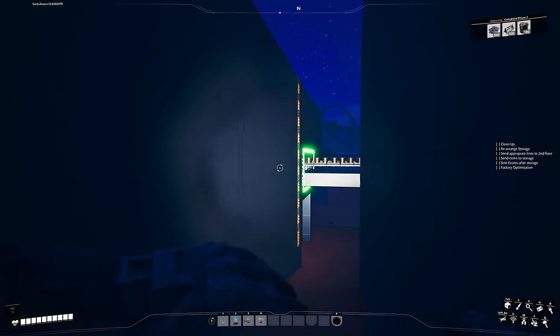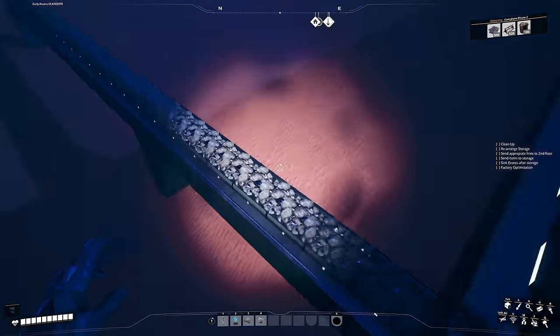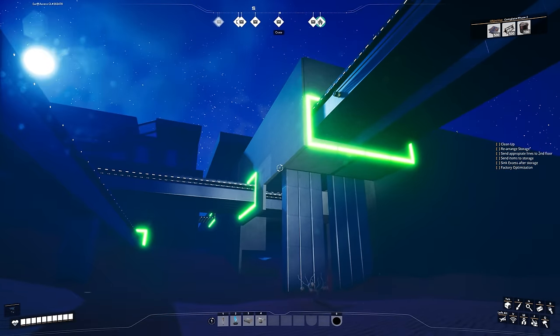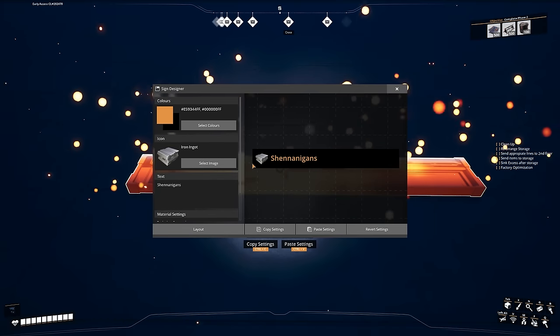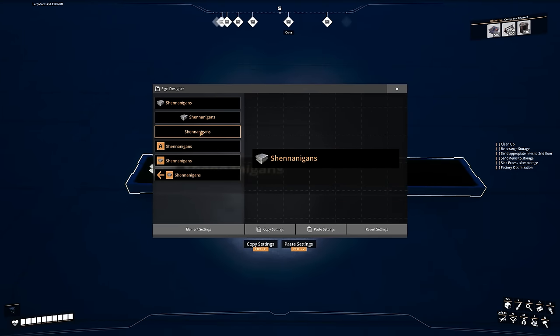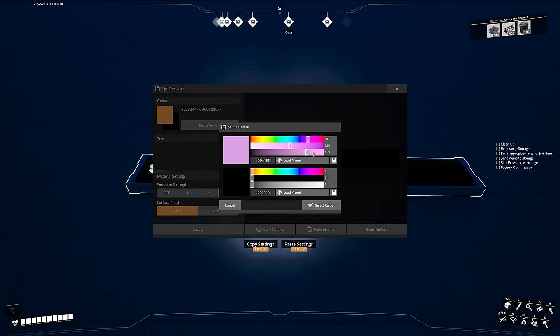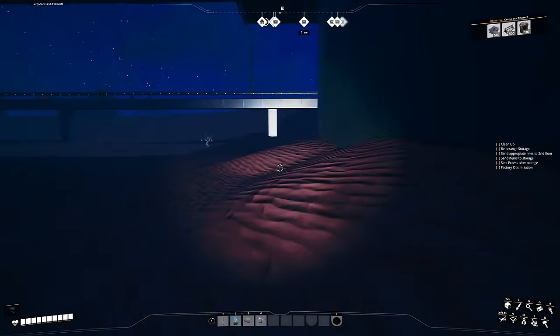I've done the same neon style in a few other spots as well. It looks pretty cool and definitely works at night. To make these, go into a sign, go down to layout, choose the one with a word, accept it, then remove the word. Make sure your emission strength is 3 and select your color — it doesn't matter if it's matte or glossy — and you've got a neon sign.